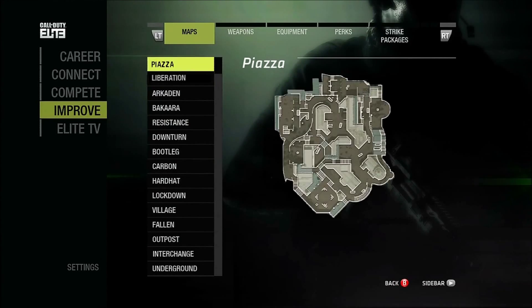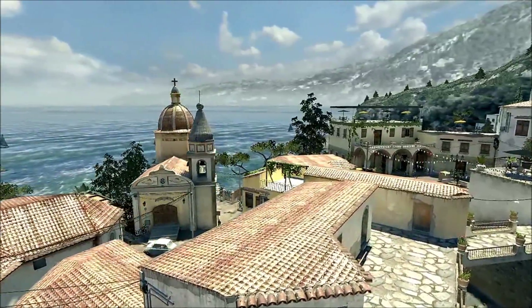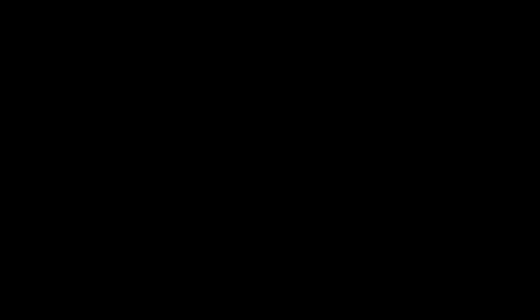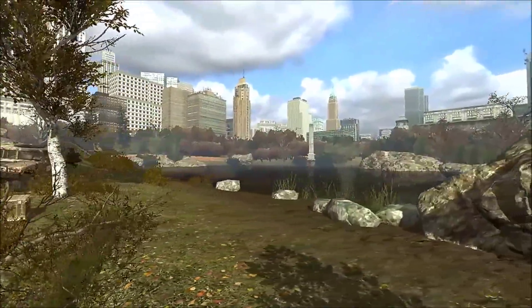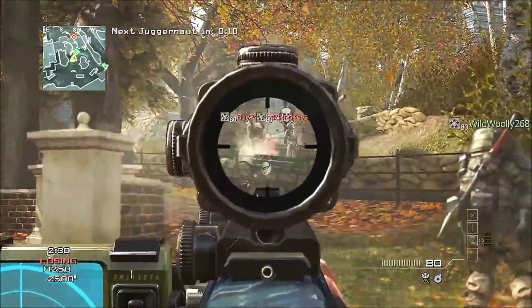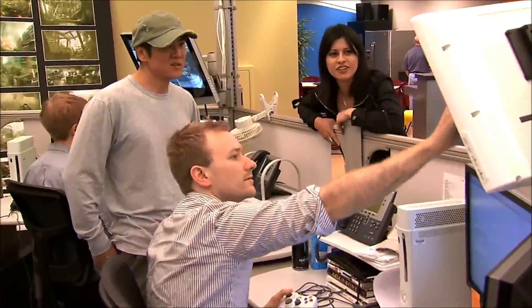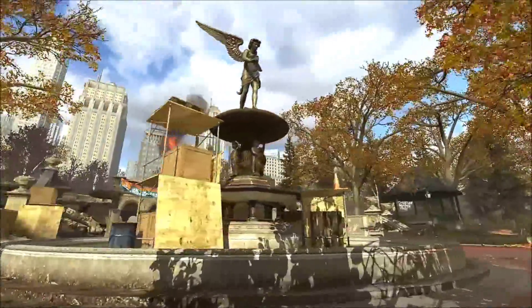The Modern Warfare 3 DLC season kicks off with two multiplayer maps. One is called Piazza, which takes place on the coast of Italy. The second is Liberation, and this one takes place in Manhattan. Liberation is awesome because it takes place in New York — it's one of those maps with such iconic locations that you can easily call out the castle or fighting by the fountain.